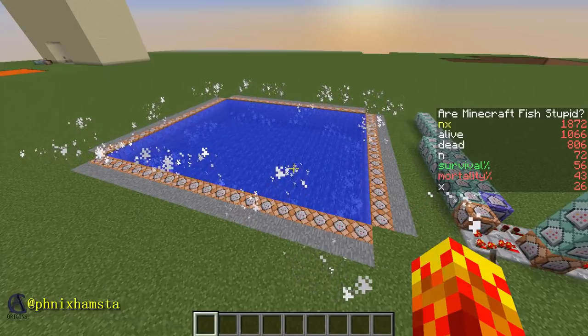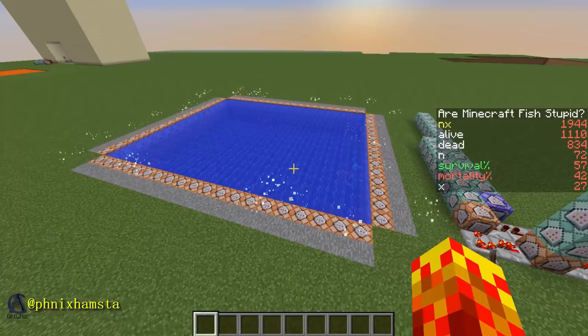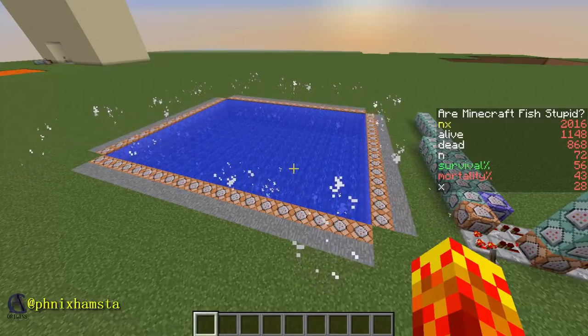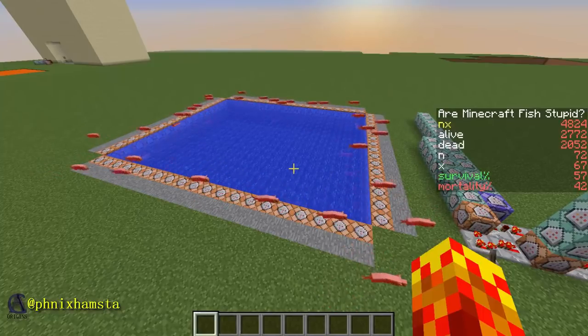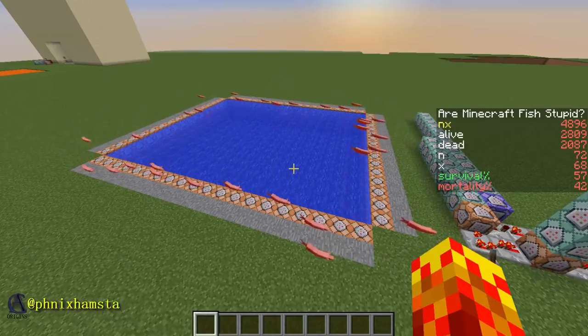I don't think this is statistically significant — I haven't done the numbers, obviously, because I didn't really want to do square roots and stuff in Minecraft. P-values — you guys can run it in the comments if you want. I'll leave this running for a bit longer. We're nearing 70 iterations now, so we've got a 57 to 42 ratio here, roughly about the same. Probably won't change much now.